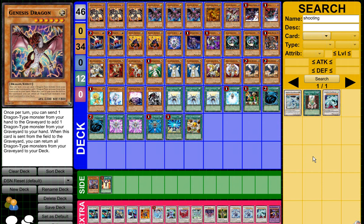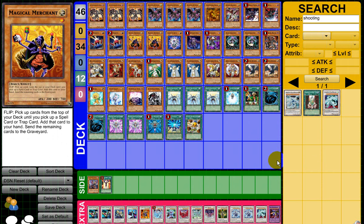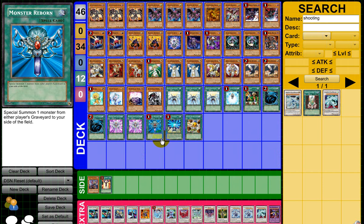Of course, I run the Gores and Trigodia to stop the Trunade plays and when my opponent is about to go off and OTK me. Troops for the mill. Magical Merchant — as you can see in this deck, I don't run too many spells, though I am testing more. Merchant mills all the cards I need and then gets me the Solar Recharge I needed, or the Reincarnation, or Reborn, or even the Future Fusion. My Merchant is a really broken card in this deck.